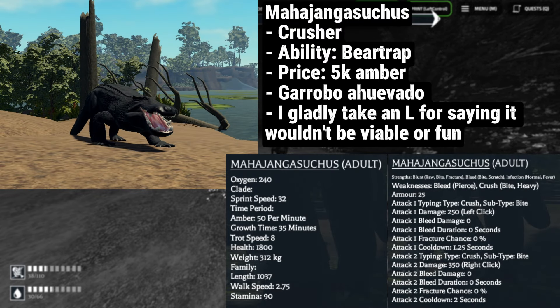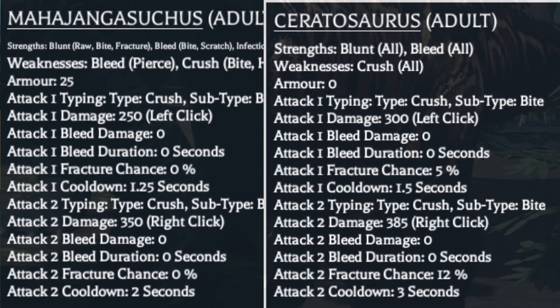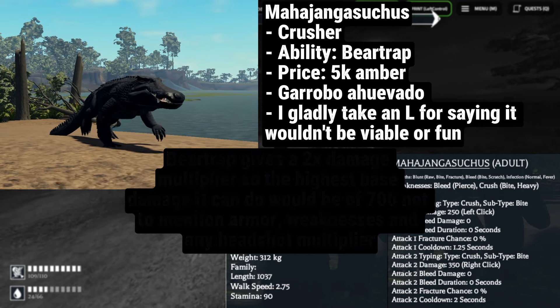It all starts with this little iguana — supposed to be an infectionst, even listed as such in its realism profile and in-game description. However, it's a full-on crusher, so we didn't get our mega laney. Costing 5,000 amber, Mahayanga is the second smallest carnivore in the game at 312 kilograms, but also the strongest in terms of raw damage. It does quite a lot normally — like Cerato levels of damage — but with its Bear Trap ability, it can do upwards of... my god. It's also quite speedy and resistant, not to mention that it can dolphin jump.